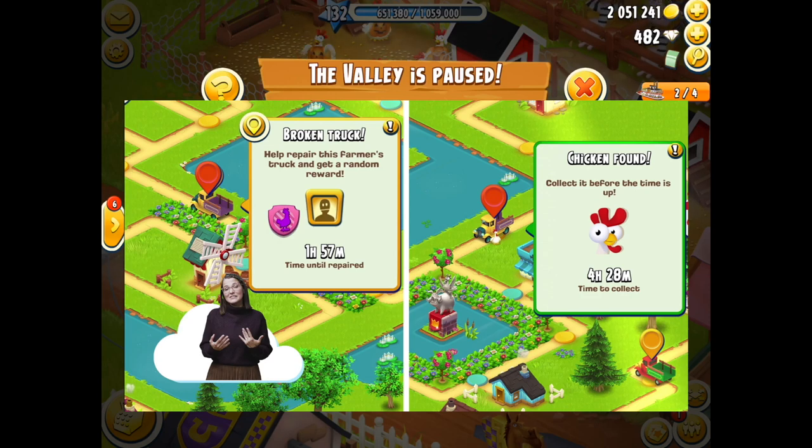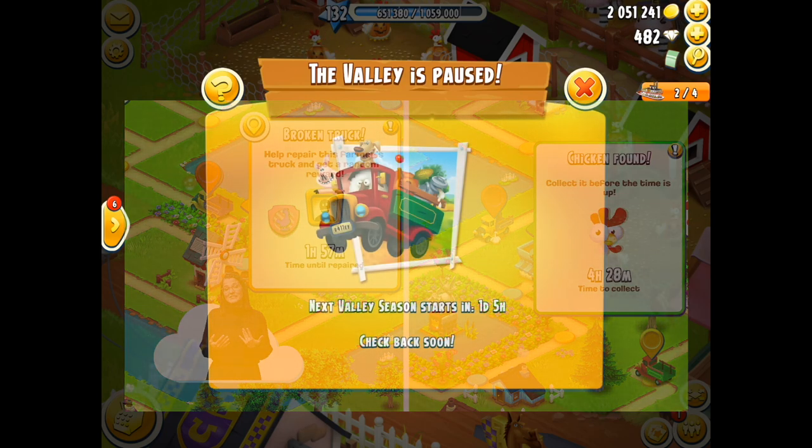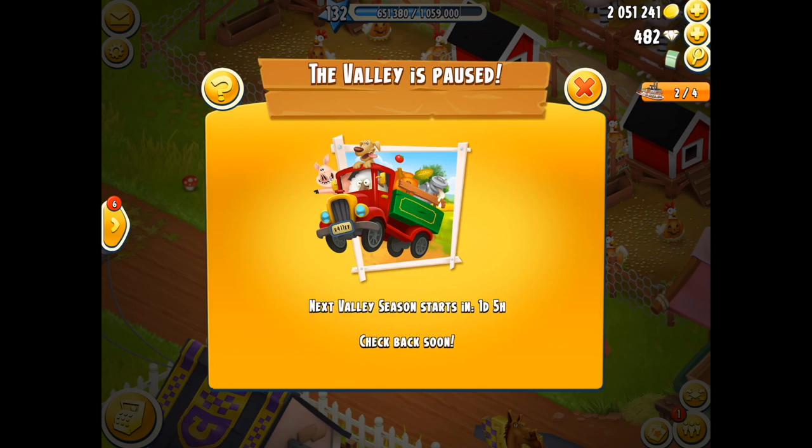There's another feature relating to the valley — the Heyday chicken, Chick Norris, likes to walk around the valley but gets tired, plonks himself down, sticks his thumb out, and you get the opportunity to pick him up and take him on his journey. Usually you'd drive up, tap on the chicken, get your reward, and continue. Now you don't have to do that either — if there's a chicken on your route, just drive past and it's collected automatically. Both the broken-down trucks and the chickens are now drive-by actions.